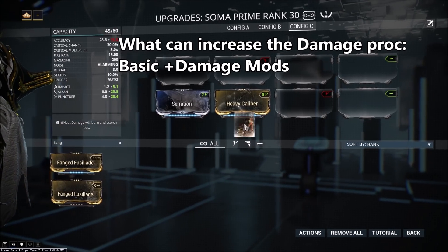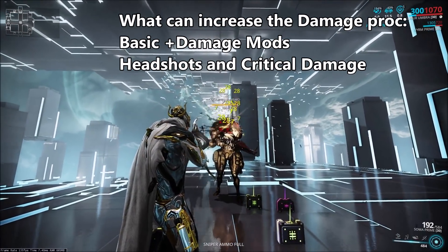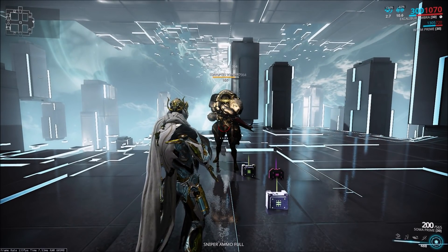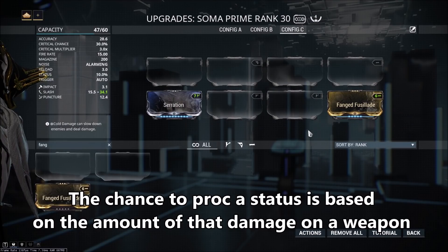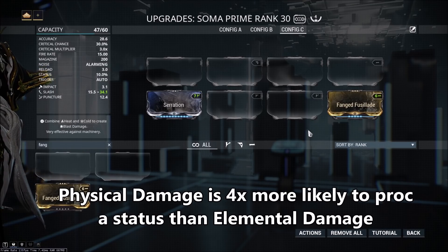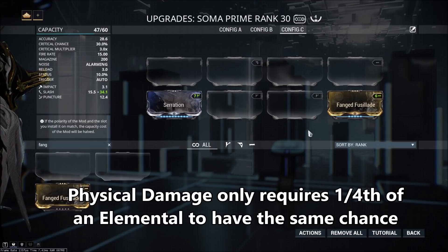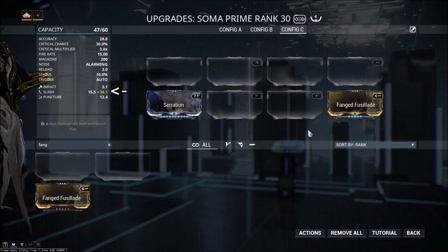So at this point you're probably wondering what can actually affect the status proc, and there are a few things. Basic damage mods like Serration or Heavy Caliber will affect this damage proc, but elemental mods, as well as other IPS mods like Fanged Fusillade, will not affect its damage. That doesn't mean they're bad to use — the other two basic ways you can increase your Slash damage are either by getting headshots or crits. Even though Slash mods like Fanged Fusillade don't give you more Bleed damage, they do increase your chance to proc Slash. That's because the more of a damage type you have on a weapon, the greater the chances that you proc that status element. Physical damage types are weighted four times that of elemental damage types, so you only need a fourth of the damage that an elemental damage would need to have the same chance to proc a status. All you need to know is that the more of a damage type you have, the more of a chance you have to proc its status — and for Slash damage, we want to be proccing Bleed as much as possible.